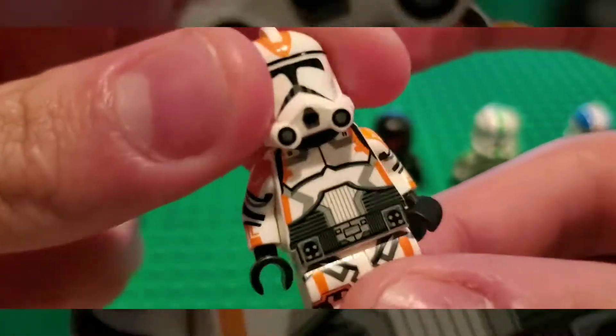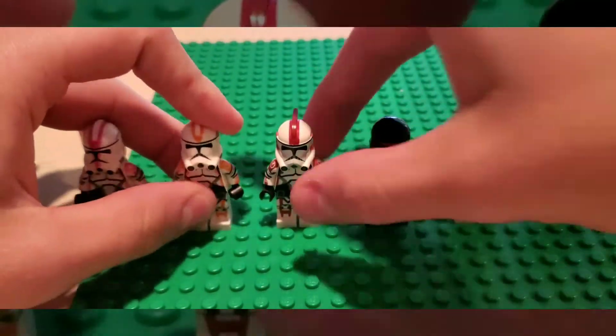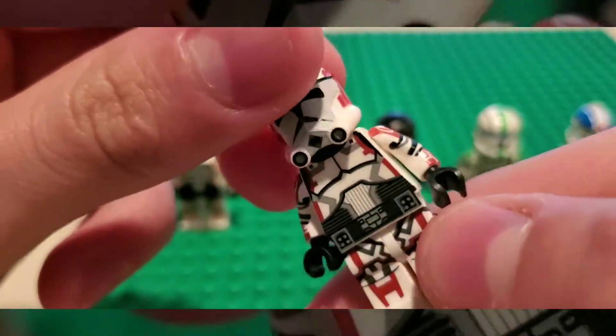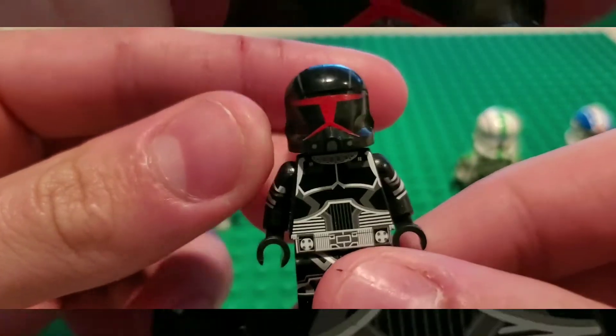And all of them just have a standard black head, which saves money. And then this is the ARC Trooper. Very clean printing, like all of them. Shadow. Really like the helmet.